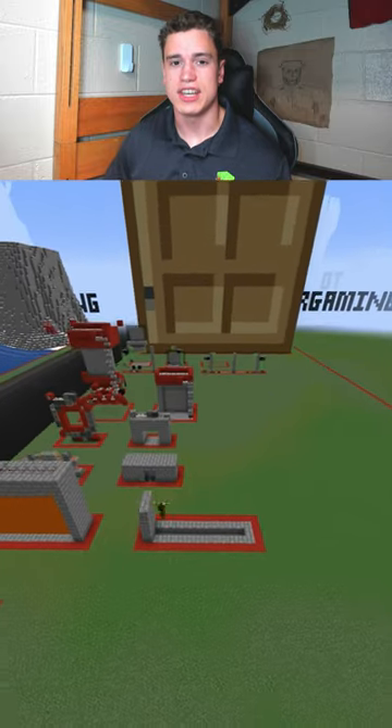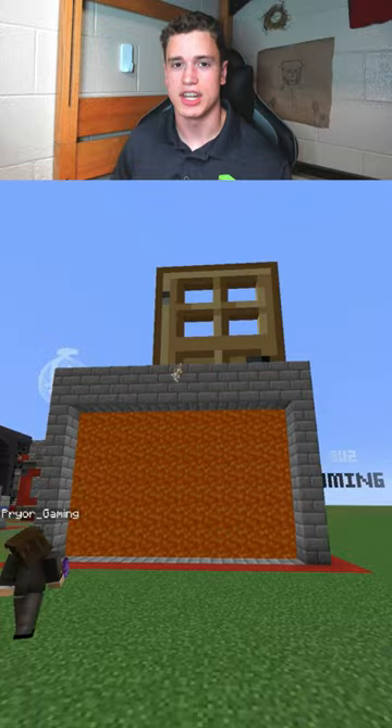The lava door is insanely easy to build — you just need dispensers facing downward with a lava bucket in each one. I don't even have to recreate the 2x2 piston door because you can just see how to build it by looking at it.